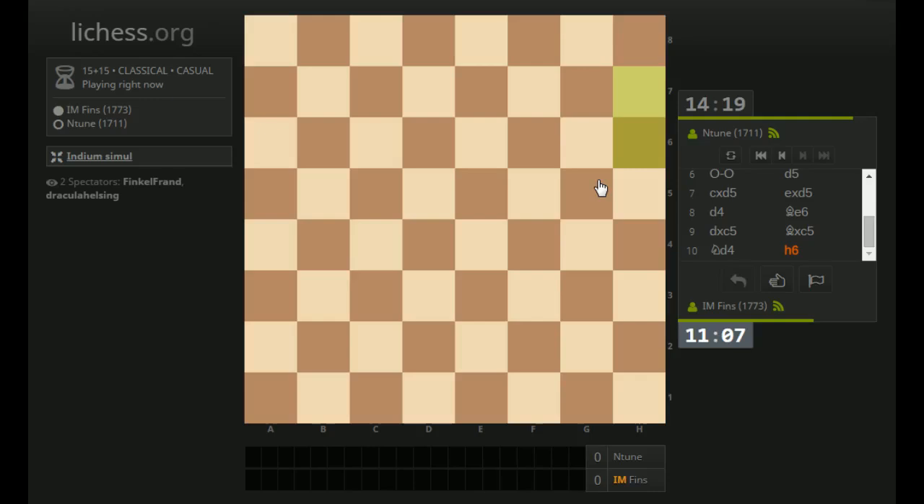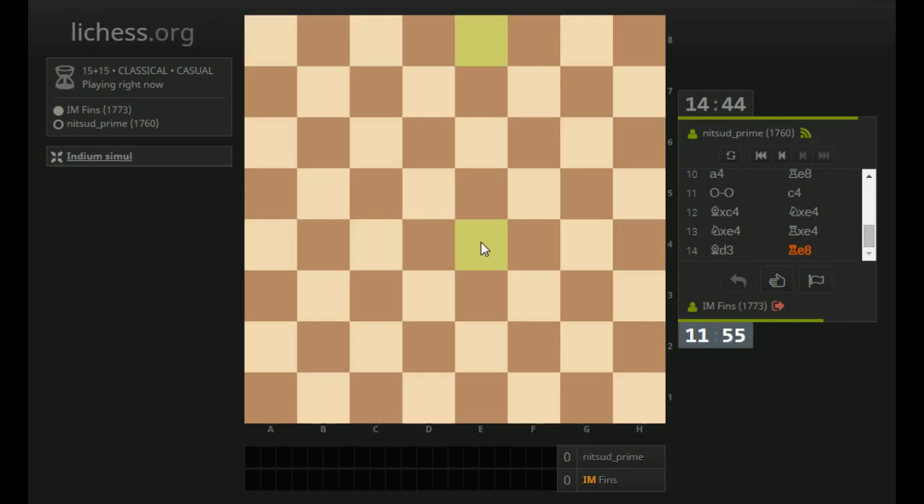He played H6, keeping my Bishop out of G5. But this is like an open invitation to open the position — maybe E4 or take and then E4? Maybe E4 first — just looks strong for me. What else could I do? Knight to B3 attacks the Bishop. He has three defenders of D5 though. I'm going to play E4 — let's open this up. I think with him playing H6 there, it looks a little slow.